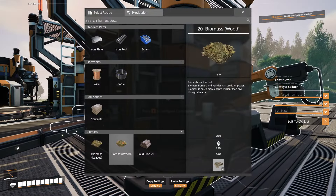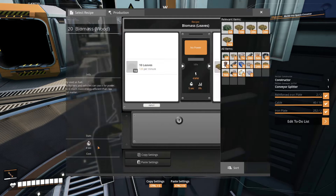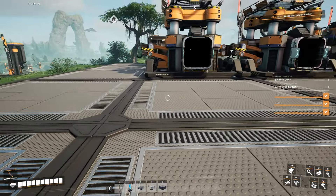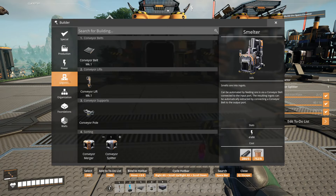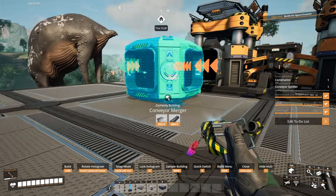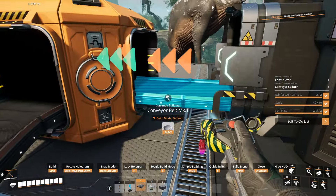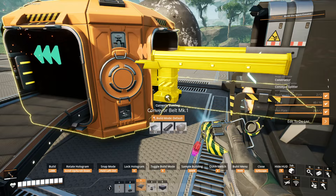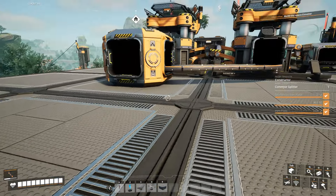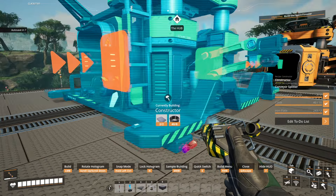So I'll have three constructors here but I'm not going to build the third one just yet. Yeah, actually I'm going to leave the space for it though. I'll start here. I think that should be good. So I'll put the wood on the right and the leaves on the left — just alphabetical order, leaves then wood.